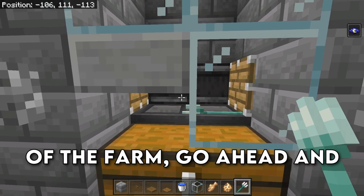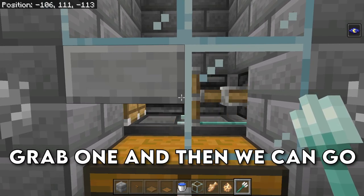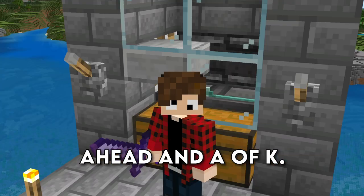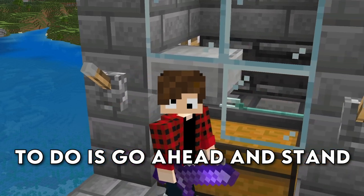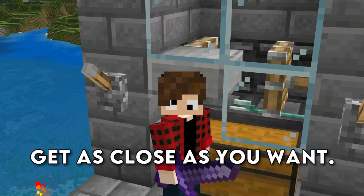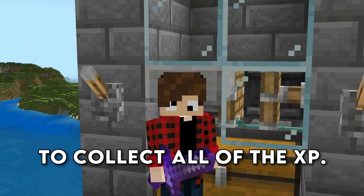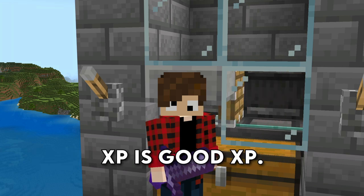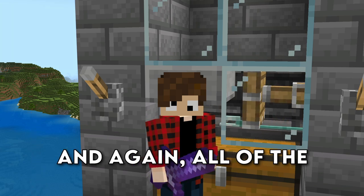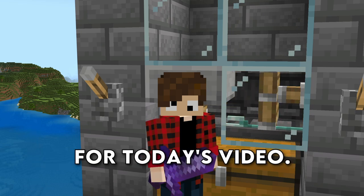To increase the rates of the farm, go ahead and hold a looting 3 sword. With your looting 3 sword, the only thing left to do is stand next to the slab. Get as close as you want — the creepers aren't going to explode and you're going to collect all of the XP. This isn't a super efficient XP farm, but any XP is good XP. All of the gunpowder is going to end up inside of that chest.